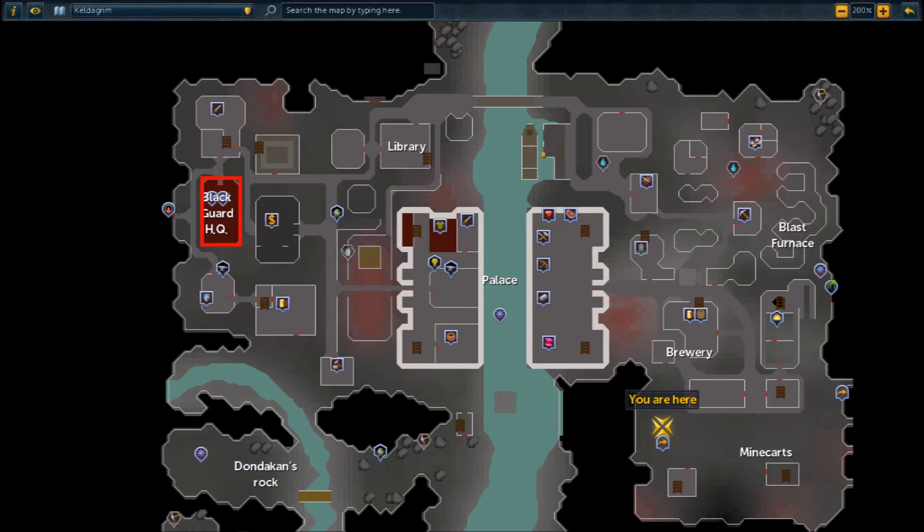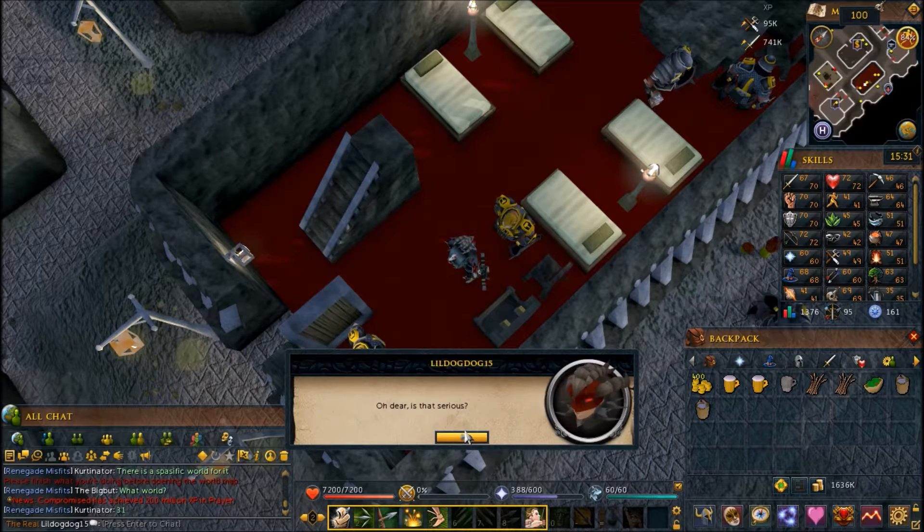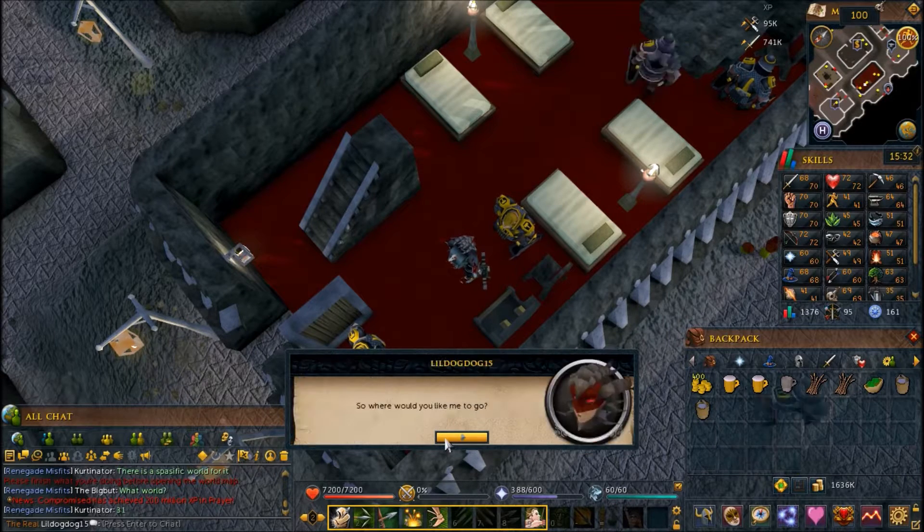You can begin by speaking to the commander in the Blackguard HQ in Keldagrim. Speak to the commander and he will give you a quest. He asks you to find where the red guard have gone and how to get them back.